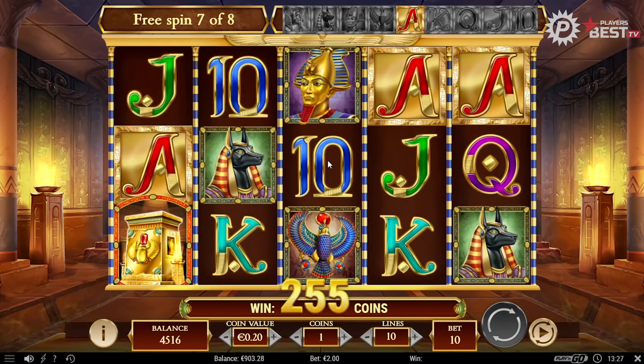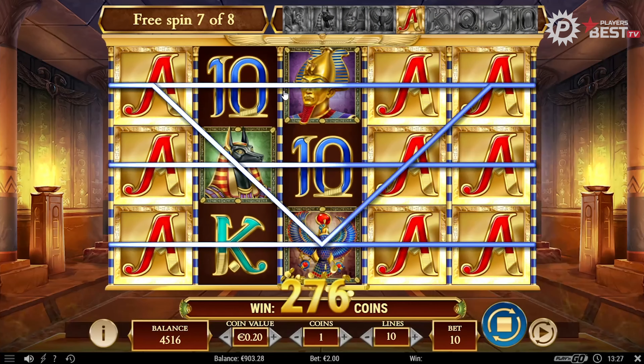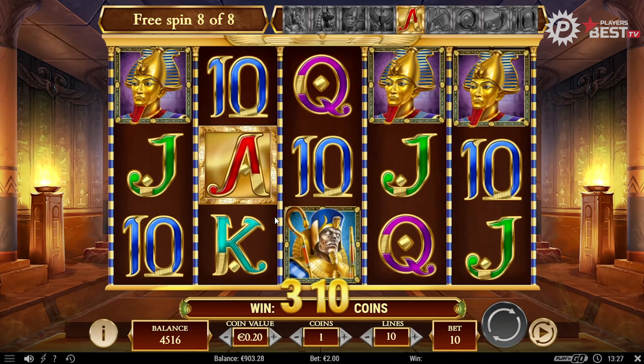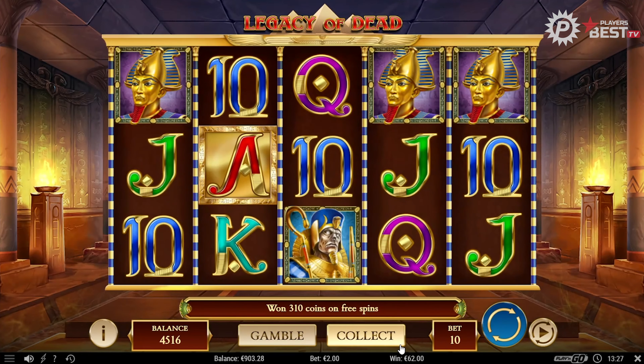Coming to the end of our free spins — just one more left now. Hopefully we can land big or maybe a retrigger, but if not I'll take what we've gotten already to be honest — it's been decent. And there we go, 310 coins off 20 cent spins — not bad at all. So that's a 62 euro win on a two euro bet.